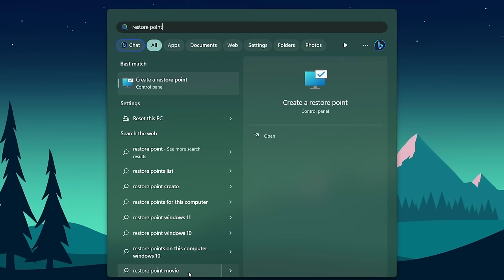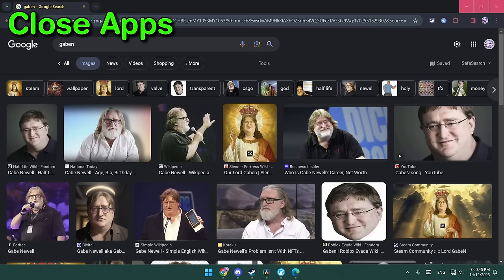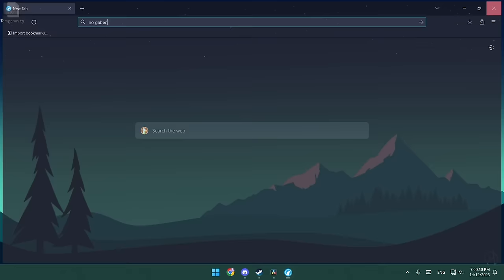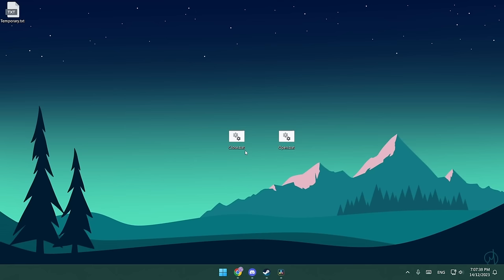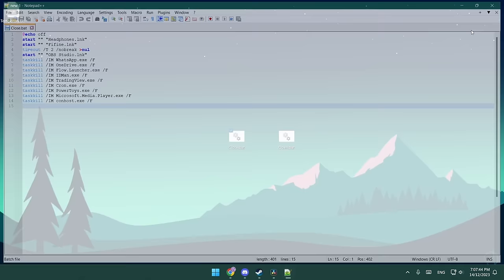Also, you can do a restore point but occasionally it doesn't work for me so I don't really trust it. Starting with the easy level — closing all unnecessary apps by simply clicking the X button on the top right, and also in the context menu just right-click the app and close it. This definitely works. You can also create a batch file to close every unimportant app right before playing a game, and another batch file to open them back up once you're done.